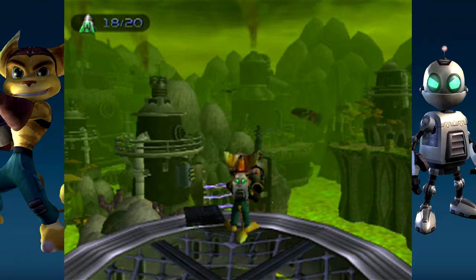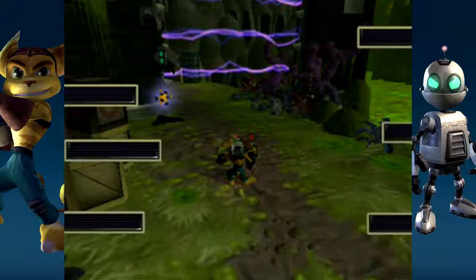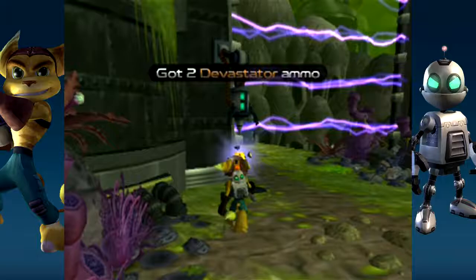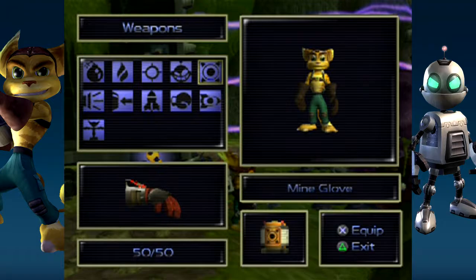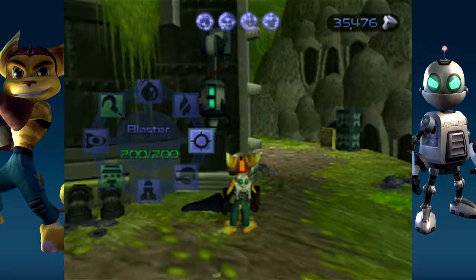Let's go down, shall we? We're soon going to be meeting one of the enemies I don't particularly like in this game. I shouldn't have equipped the Suck Cannon because I'm going to need the Walloper. There's quite a few of those crates. What enemy is it that I don't like, you may ask? It's these guys. You remember that one thing I did at the Blarg station? Come over here! Seems that these guys are immune to that thing.